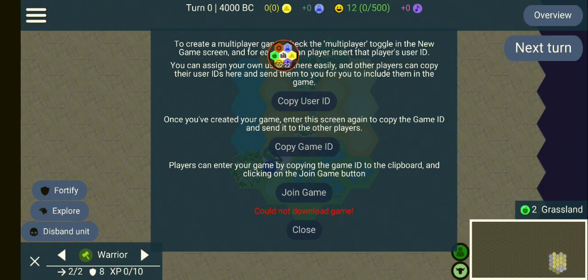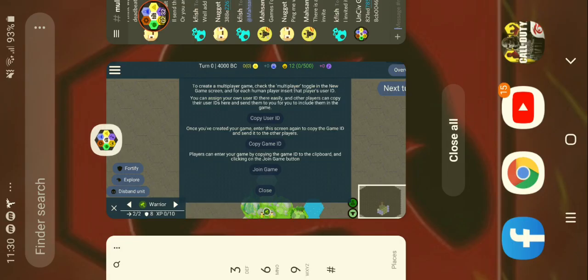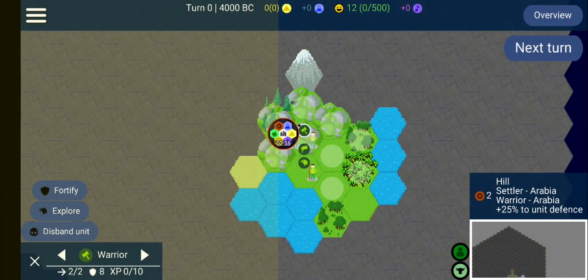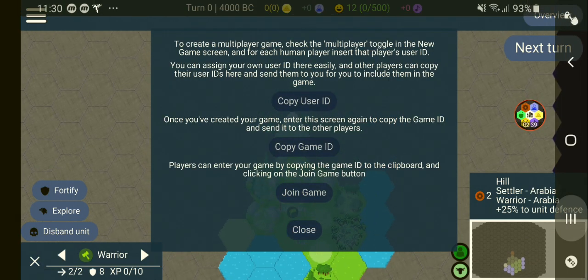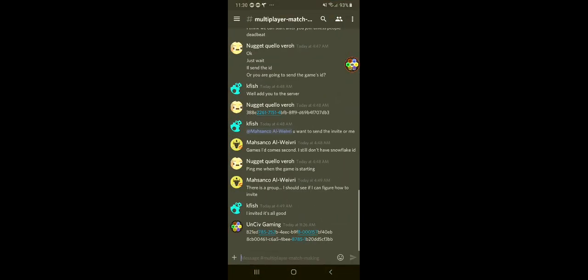Darn it, I have to copy it — wait, okay. So let's try this again. What I did now is go to multiplayer, copy game ID, and paste it on a server in this section over here.